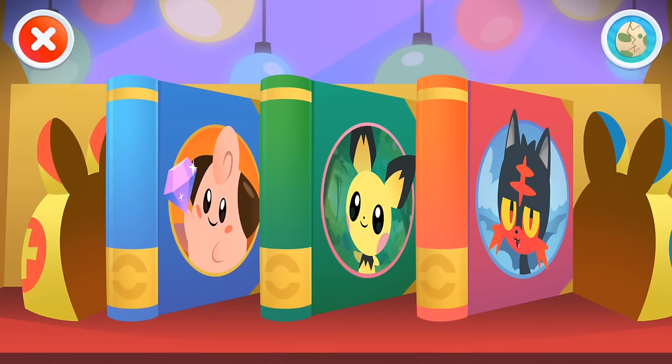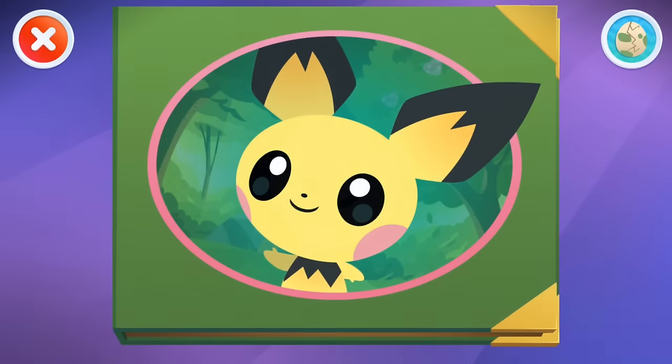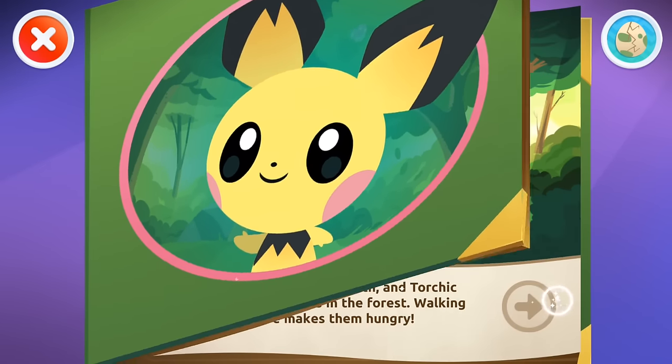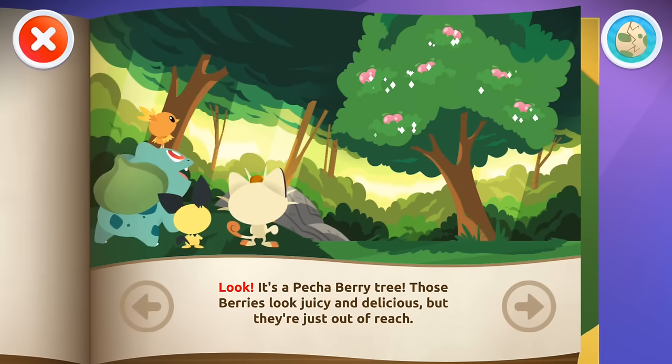Storytime! Let's read a Pokémon story! Which would you like to read? Petchaberry Jam! Pichu, Bulbasaur, Meowth, and Torchic like to go on walks in the forest! Walking sure makes them hungry! Look! It's a Petchaberry tree! Those berries look juicy and delicious, but they're just out of reach!